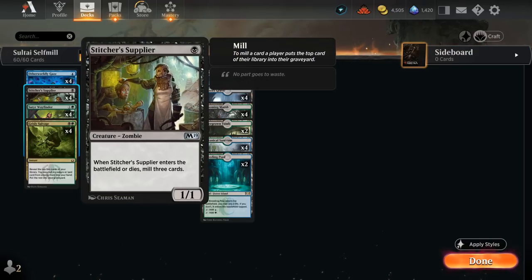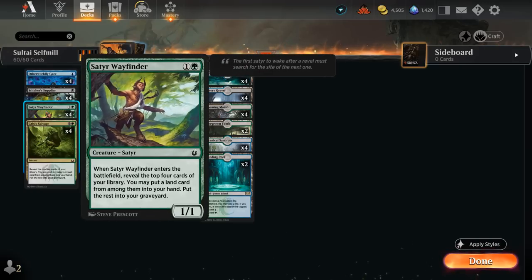Then there's Stitcher Supplier, a 1/1 that mills 3 when it enters or dies — so chumping with the Supplier can also provide more value. And then there's Satyr Wayfinder, a 1/1 that mills the top 4 cards to potentially find a land to put into our hand. We have a relatively low land count, although we'd still like to get to 3 or 4 mana, so Wayfinder is perfect for that.